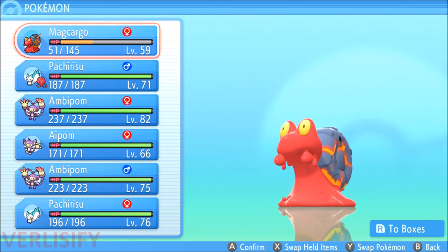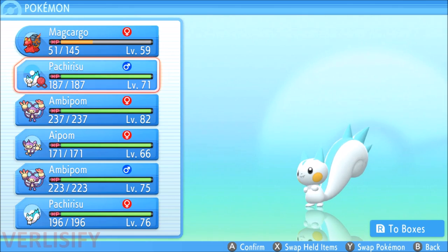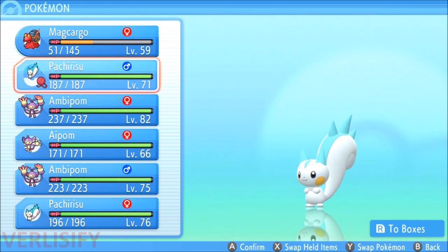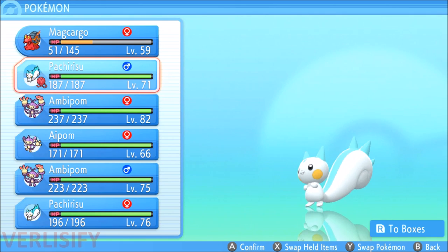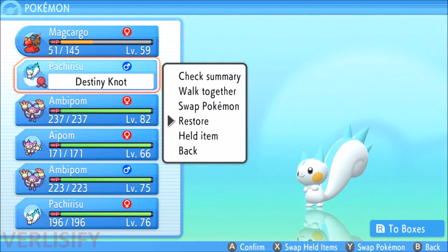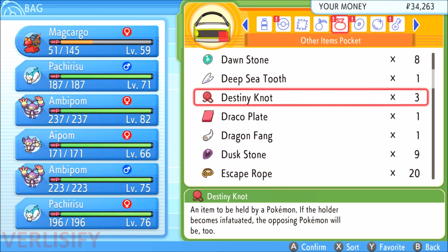You can get a Destiny Knot on Route 224 after getting the National Dex. But if you don't want to deal with the Marley event and just want to get straight into breeding, pickup Pokemon have a 1% chance of finding a Destiny Knot starting at level 11. So if you have a pickup team during your story playthrough, you might just end up with a Destiny Knot from one of them. The reason you need a Destiny Knot for breeding is that when you breed two Pokemon, the child will receive three random IV stats from the parents — with a Destiny Knot, that becomes five.